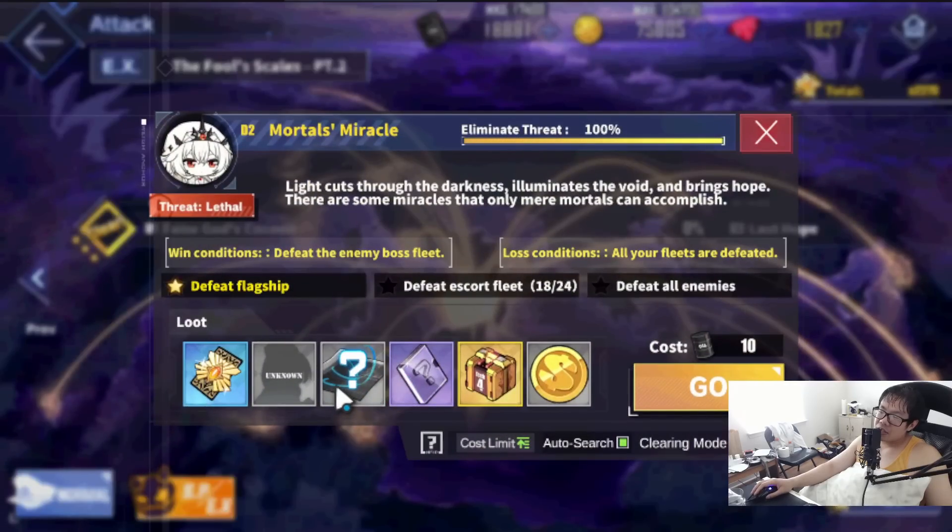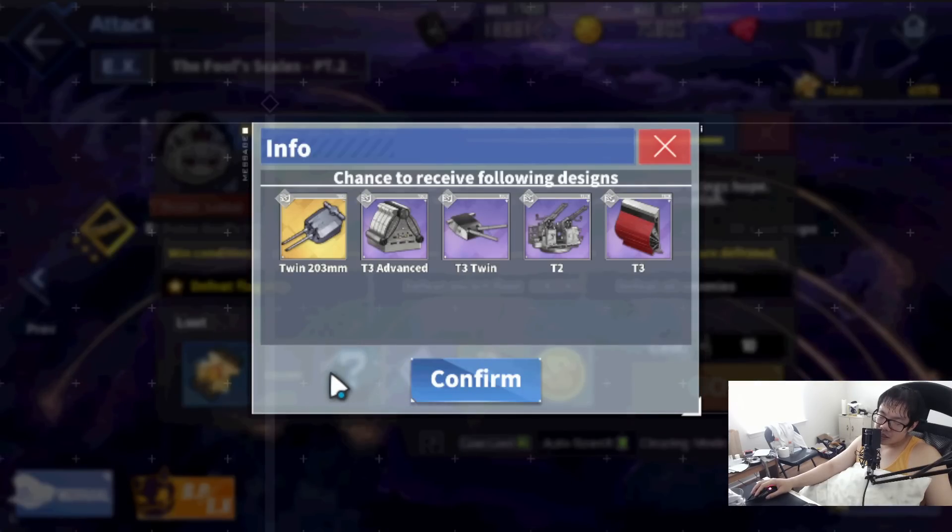D2 also has a very nice gun — same as the last event, we have the Heavy Cruiser HD gun, one of the better HD guns available for Heavy Cruiser. But keep in mind that Heavy Cruiser guns are kind of whatever — there are more or less a lot of side grades. It's specifically AP, so it is what it is. If you guys want to farm a couple of Heavy Cruiser HE guns, then stop by here. Very nice pickup.